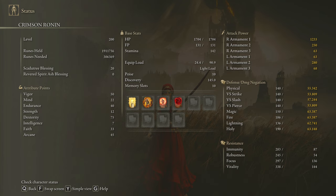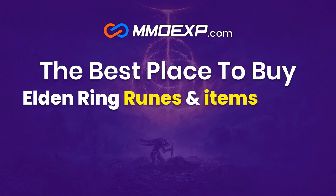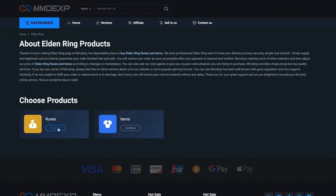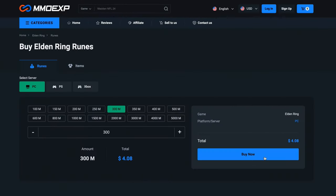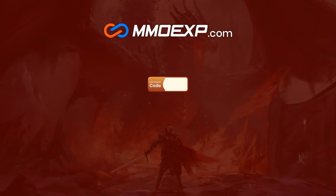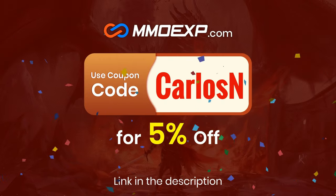As you can see I have my Scadutree Blessing on level 20, and to get the max damage possible in the DLC be sure to have it on level 20 as well. If you don't want to farm runes or materials for your Elden Ring builds, MMOEXP is the best web service where you can easily acquire as many runes and items as you wish for the best price. Use my code CARLOSN to get a 5% discount on your purchases. Thanks MMOEXP for sponsoring today's video.